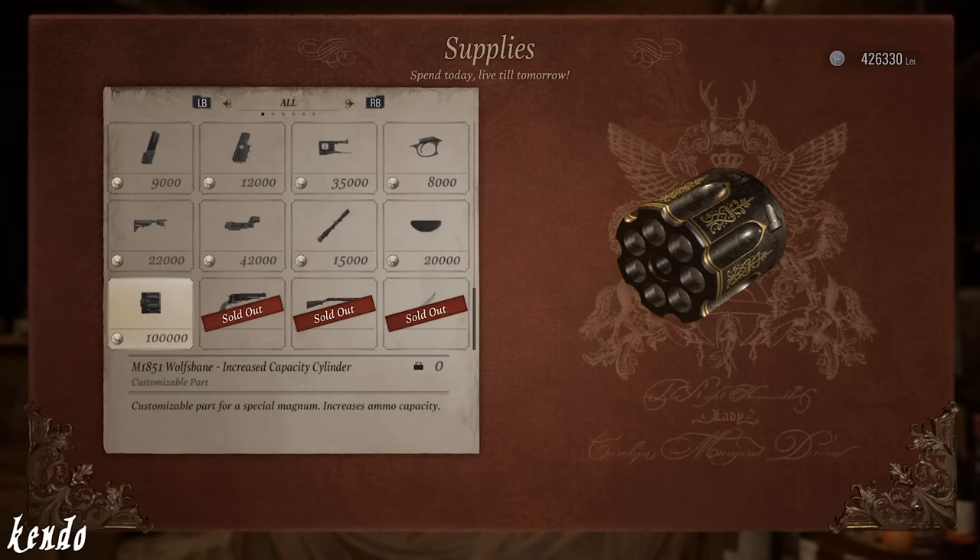And aside from performance upgrades, the Duke also sells an increased capacity cylinder for the Wolf's Bane, which allows for the further enhancement of stats beyond the limits of the gunsmithing.